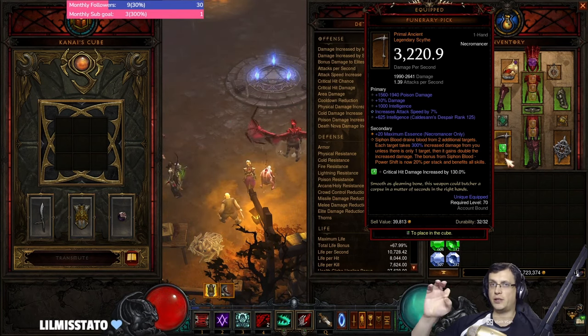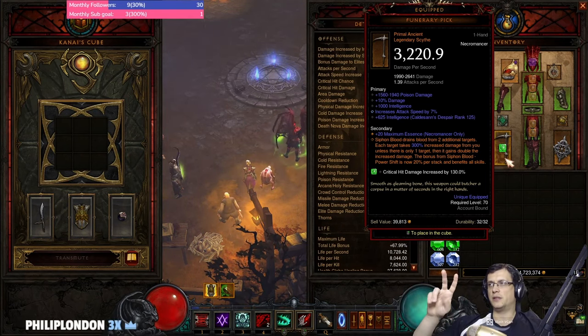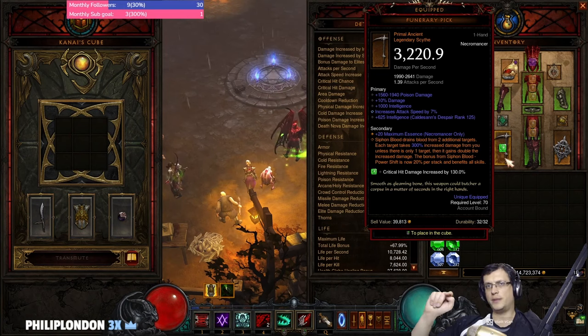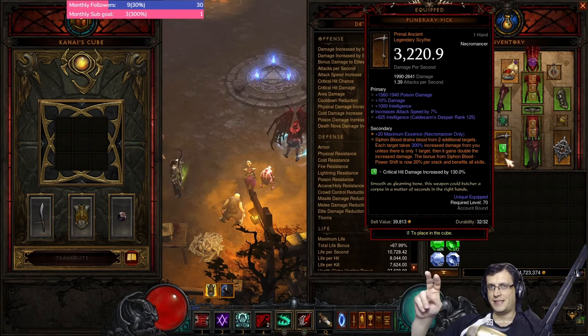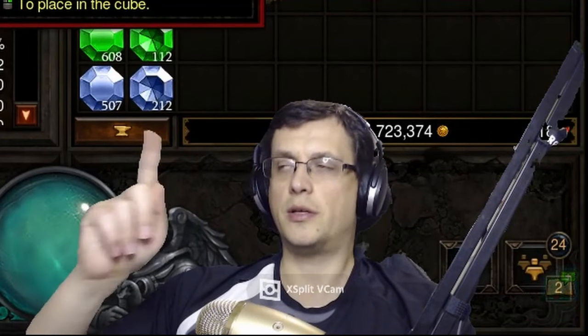To summarize: with attack speed on the weapon, two more items; without it on your weapon, three items with attack speed — easiest options are rings plus gloves. Comprendo. Let's go further.